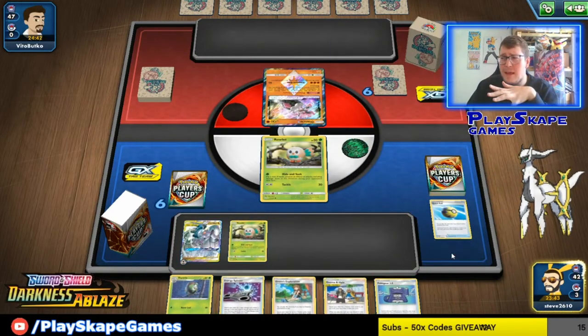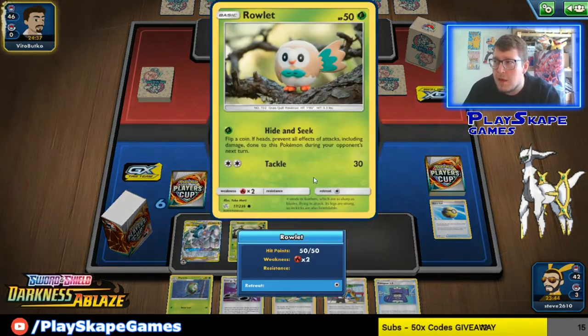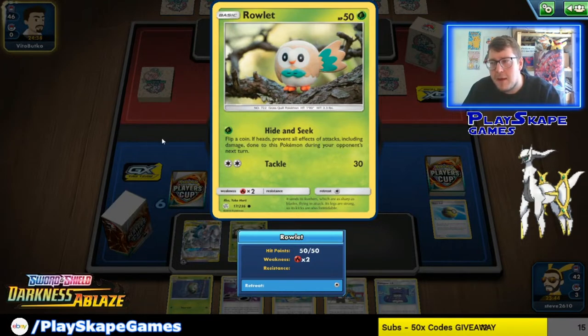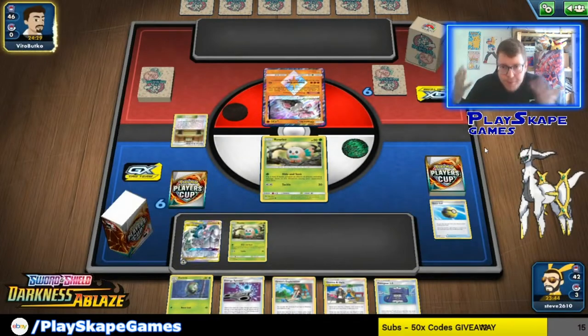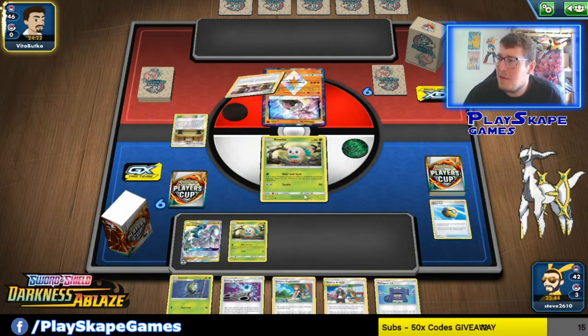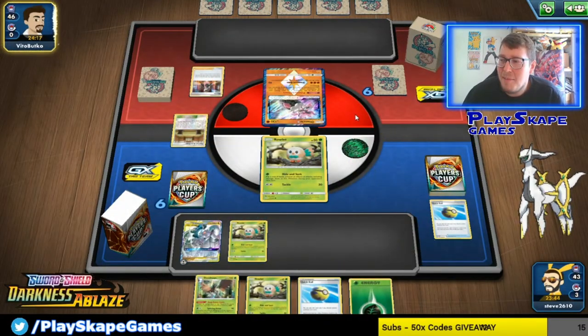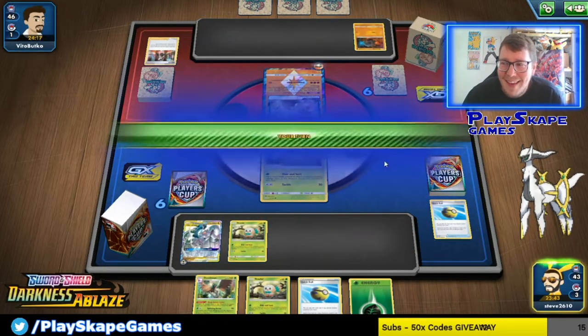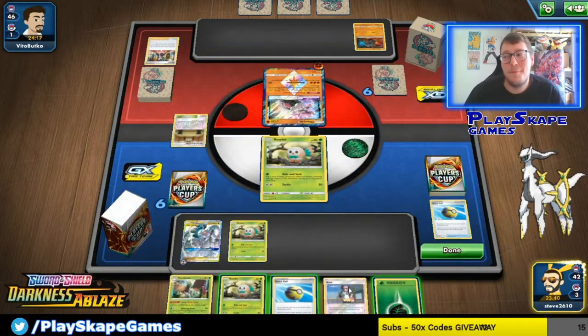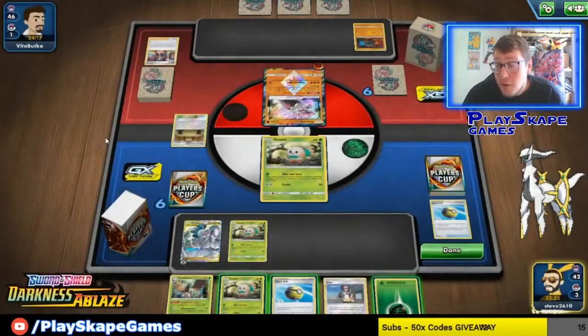There are like three Rowlets in Standard format post-rotation you can use — I'm still on the fence about which one's best, but I like this one for the Hide and Seek effect, kind of like the old Froakie from Breakpoint. Marnie is one of the enemies of a Green's deck, and as you can see this is pretty bad for us for the Rosa we kind of wanted to use to take a KO, because we're not doing much here.